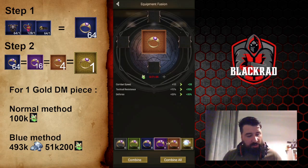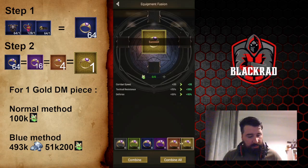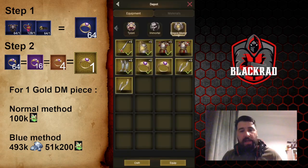What's really interesting is that when you transform your orange into gold, it's going to be free — it doesn't cost anything, it's totally free. So you craft, and here we go — I have my gold Dragon Master gear, and I did it with gems.